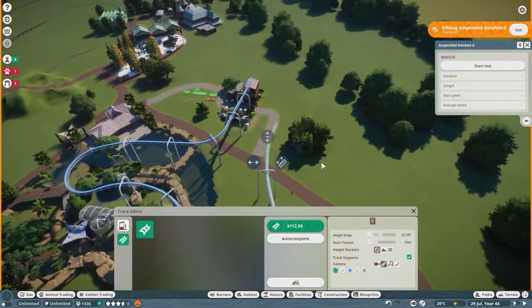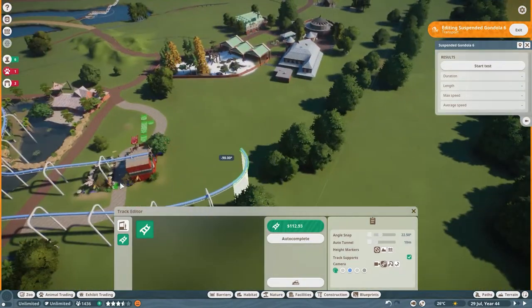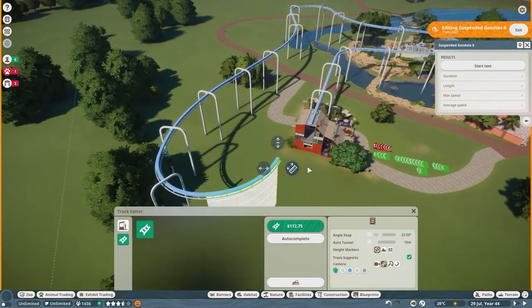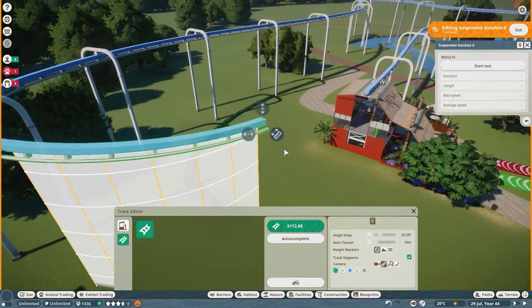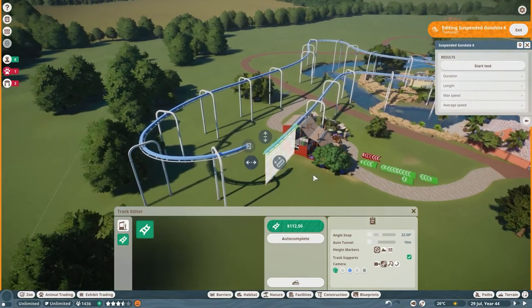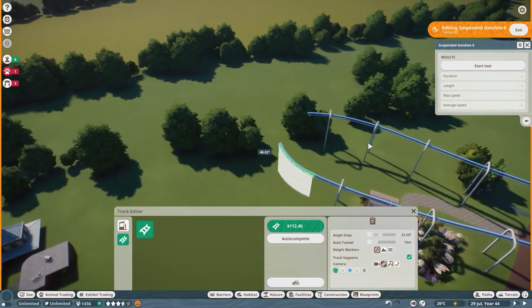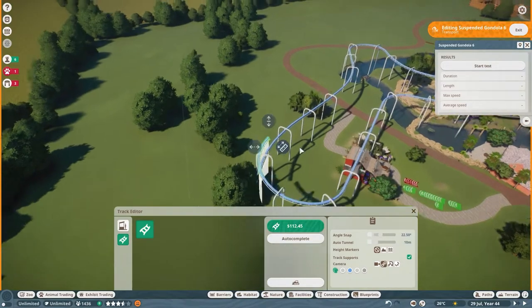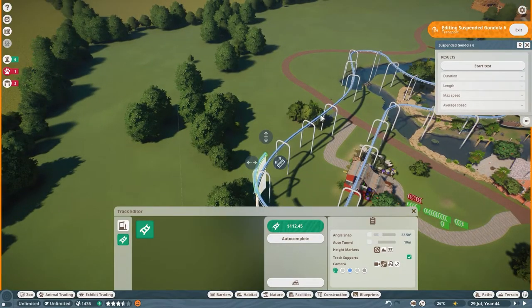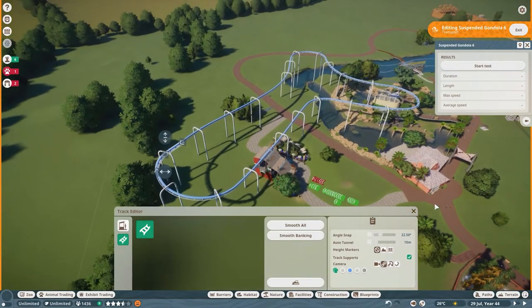I'm just building my rails to go over my hippo habitat and my giant otter habitat, coming back around. It did not want to connect — usually you get a little lock icon — it said the track was not going to meet nicely. So I brought it around the way I wanted and then deleted it, and there it goes — it gave me the log so it could connect.